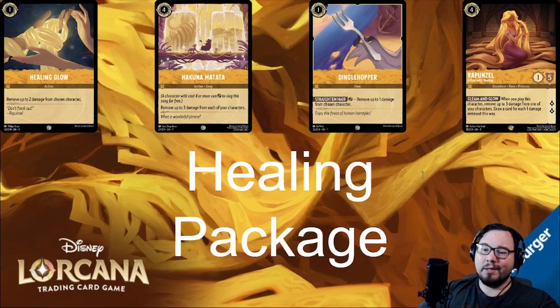Keep that in mind as we discuss these next couple of cards. Healing Glow and Hakuna Matata are both cards that we'll rarely see play until we see on-healing triggers in the game. There are simply better options for Healing Glow that we'll discuss later, and board states where Hakuna Matata is valuable are simply few and far between. Dinglehopper is at least a reusable item that can gain value throughout the game — I've had it come in clutch in some starter deck events, but it's still not particularly great.